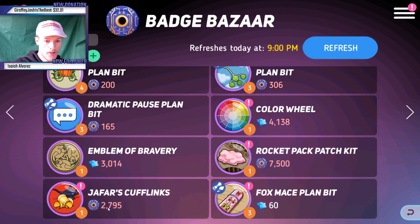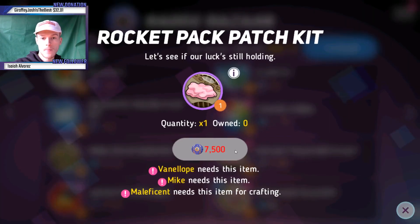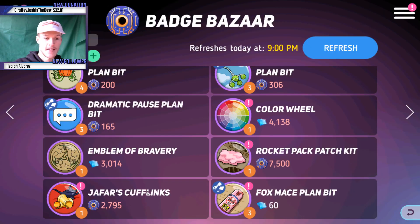Looking at the prices: one full badge is 7,500 tokens, and another full one is 2,700. It's weird - I personally haven't been able to work out a clear conversion for how much badges cost versus what you're getting. It's difficult for me to judge the value here.